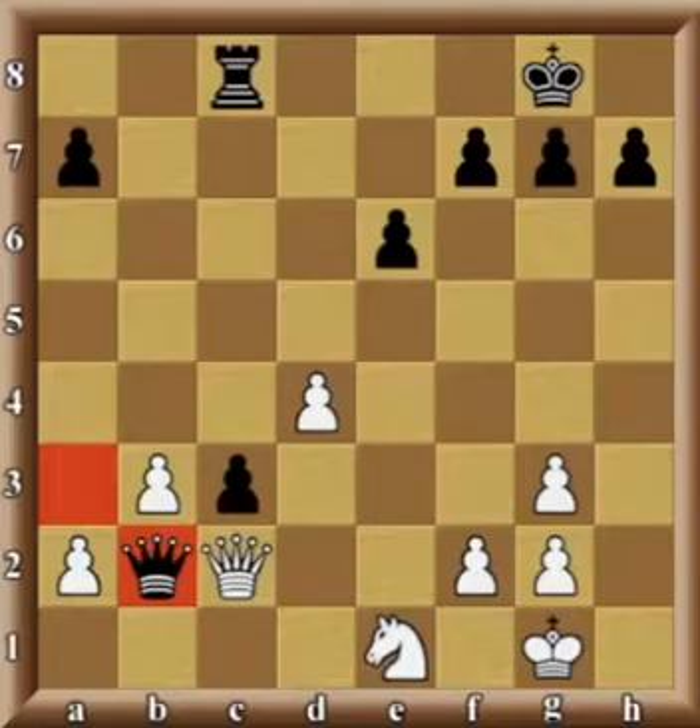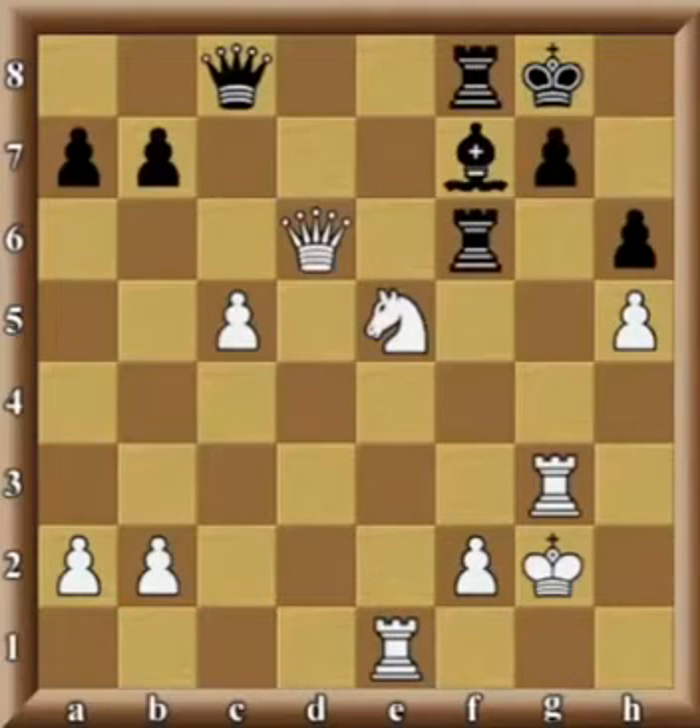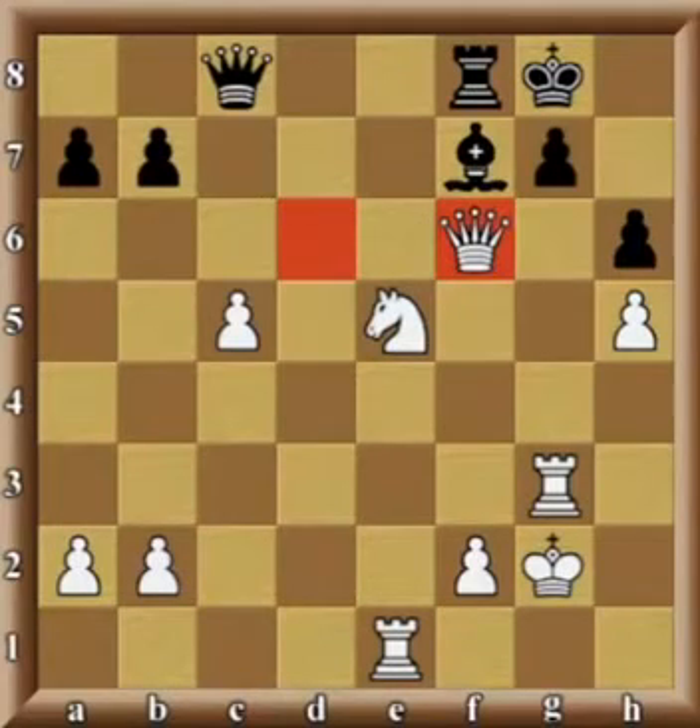Let's see the next example, which has a number of interesting situations in it. In this position it is white's move, and we can see that the black rook is attacking white's queen, so white needs to do something about it. One of the things you may notice is that white can capture the black rook on f6 because of an existing pin along the g-file.